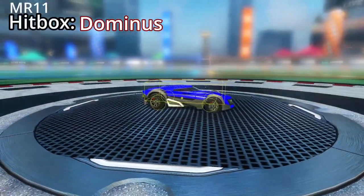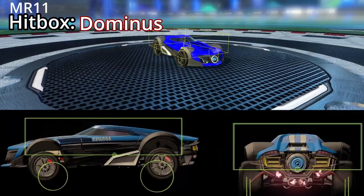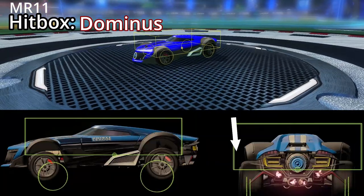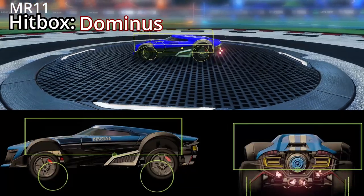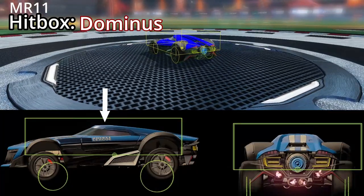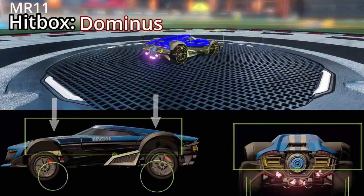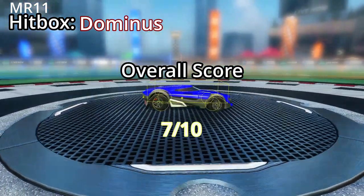The MR11 has a Dominus hitbox. The hitbox on this car is pretty average in most areas. In terms of gaps between the car and the hitbox, the front is not great, the top is average, the sides are okay, and the back is also okay. However, there is one thing I really like: the top, where the middle of the roof perfectly lines up with the middle of the hitbox, and then the roof slopes down on either side — which I think means this car would feel really good for dribbling. My overall score for the hitbox on the MR11 is 7 out of 10. Nothing special overall.